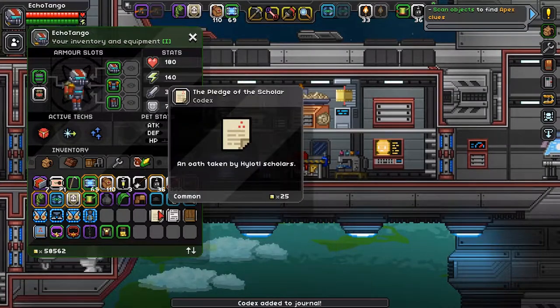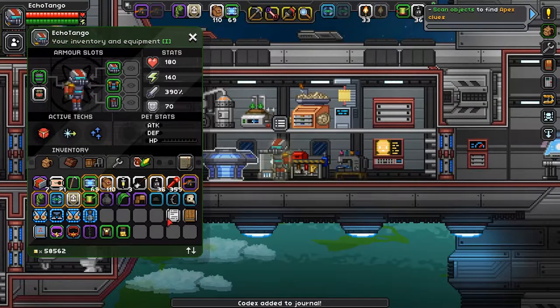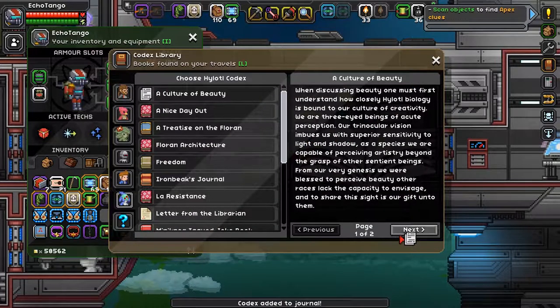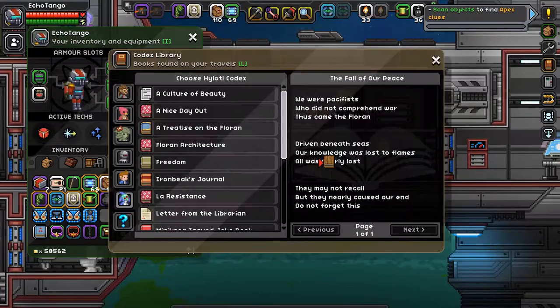Now some Hylotl text: Pledged of the Scholar. We actually have a lot of Hylotl text. A Culture of Beauty — two pages. The Fall of Our Peace is an old Hylotl poem.